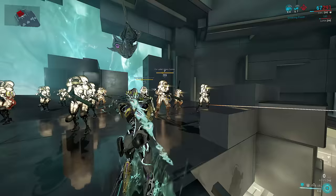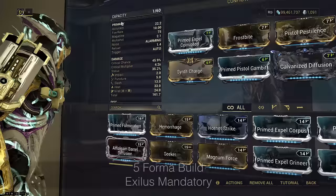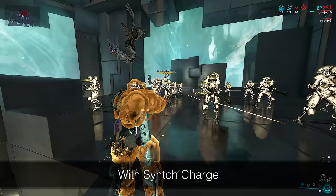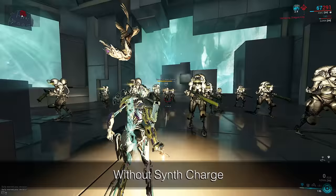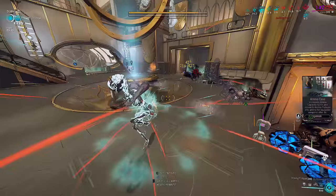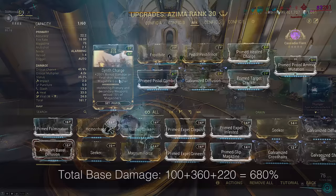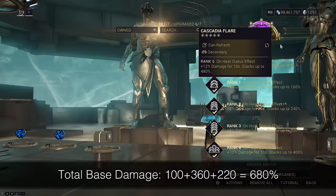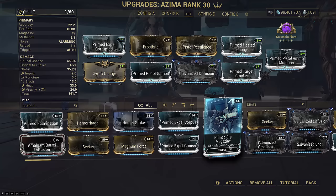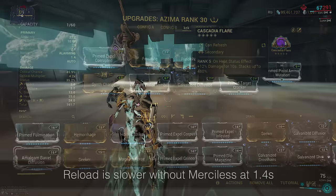The Azima build has barely changed since the last video besides running Cascadia Flare. The only other change is running Synth Charge instead of Hornet Strike. While we lose 220% base damage here, Flare gives 120% more base damage than Merciless. Every single time you alt-fire the Azima, it is treated as the last shot in the magazine, which causes Primed Pistol Charge to multiply all your final damage from that disc by 3. Treat this build as if it has 100 + 480% base damage from Flare, then multiply all of that by 3 — or 1740% base damage scaling — instead of Hornet Strike plus Merciless granting just 680%. This results in the build doing 2.56 times more damage than before.